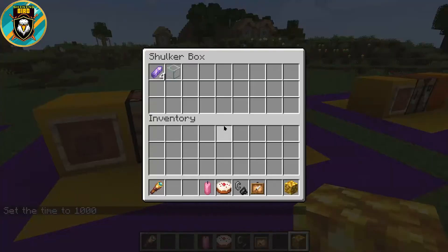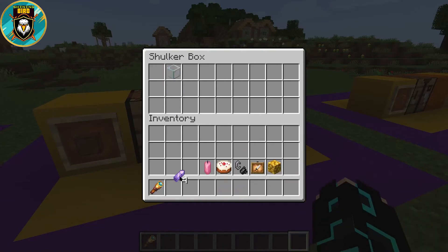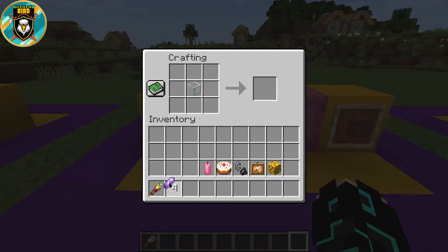Our next item is tinted glass. To craft it, place glass in the center of the crafting table and around it place 4 amethyst shards. This way you'll get 2 tinted glass.